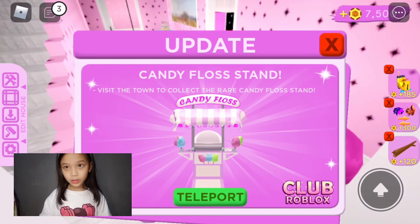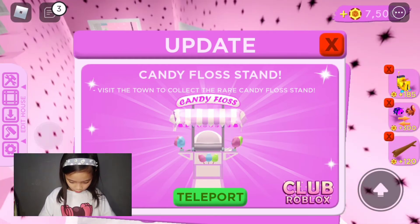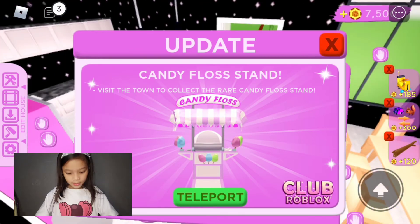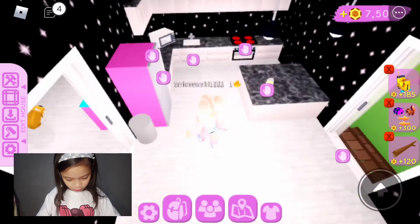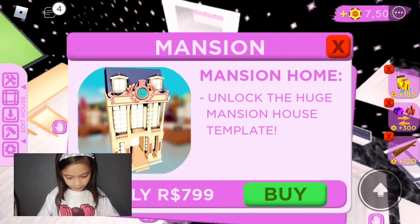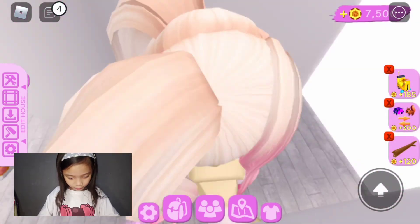So I was decorating and then this came up on my screen. It says 'date candy floss stand.' Let me spread it like that. I want to go to the updated candy floss stand, I think.